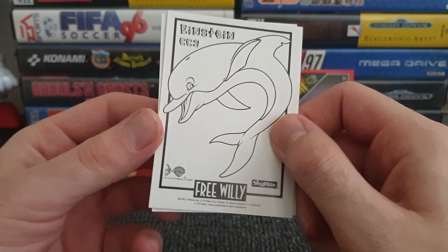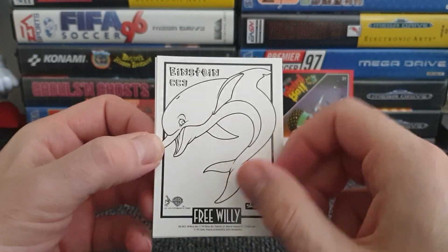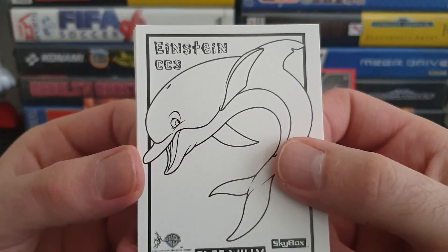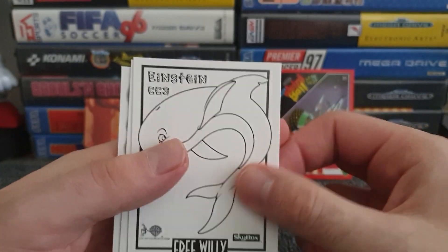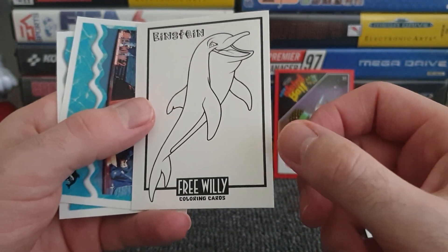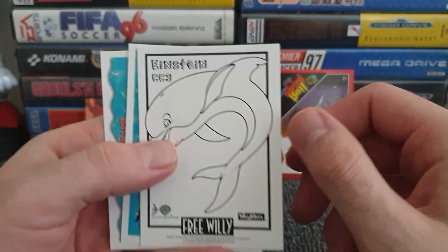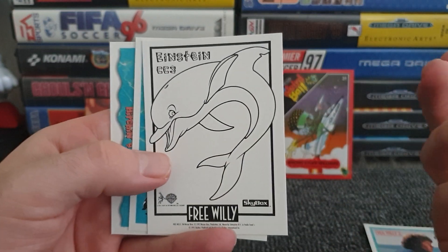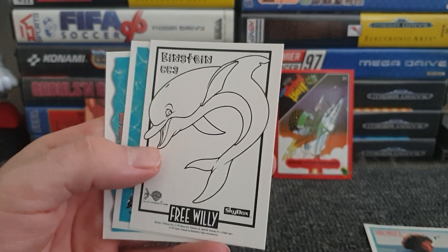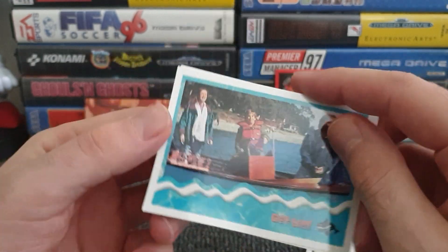We've got a colouring card — here it is. We're probably going to need one colour because this area stays white, but we can have a bit of fun with the background and make it multi-coloured. Einstein CC3 — colouring card number three. It's double-sided — double the fun! Where are those crayons? Why do I like that so much? That is really cool. I just love the cartoon graphic of it. The other two are not winning so far — at the moment the colouring card's taken it.